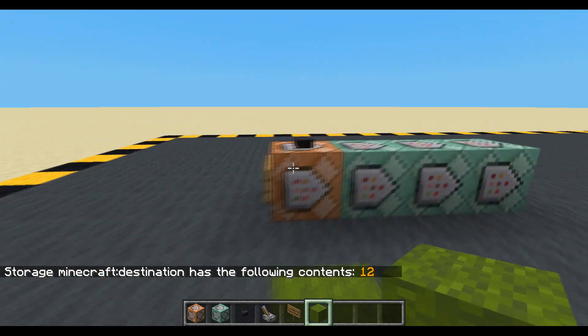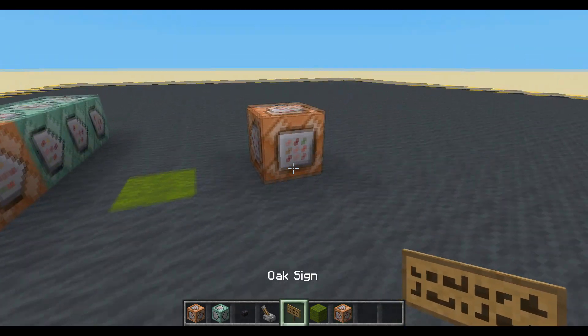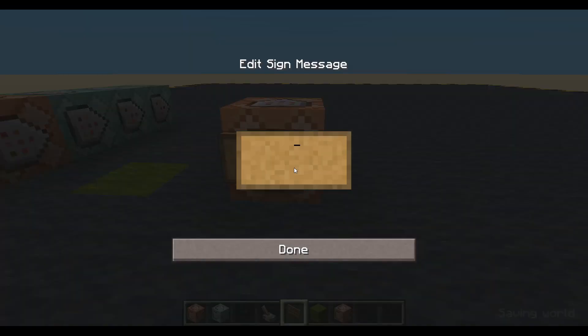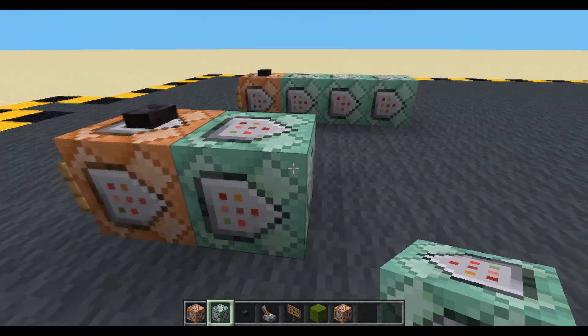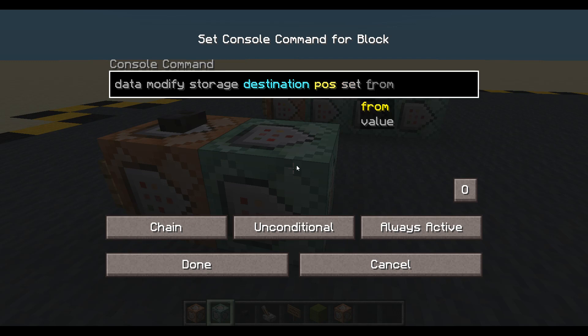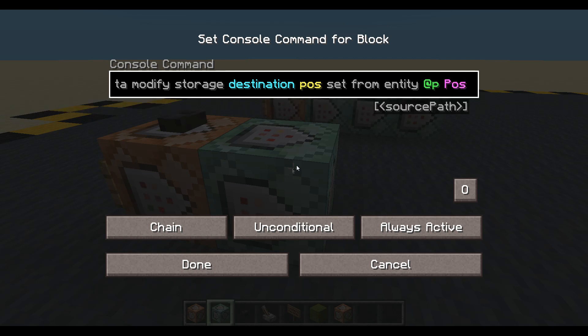Now let's store the player's position just in case we want to store that. Let's grab that clear block because we'll clear the whole lot again - we're appending there, we don't want to add anything extra on the end. This one will set from player pos. I'm going to data modify storage, destination, pos, set, from entity. You can pick an entity by tagging it if you want - this is just a demonstration. I'm just going to use me, putting app, and we're taking from the pos.